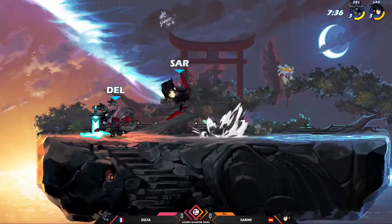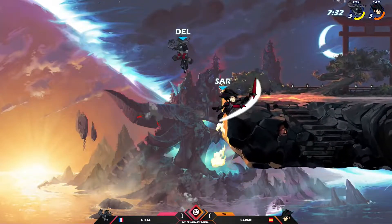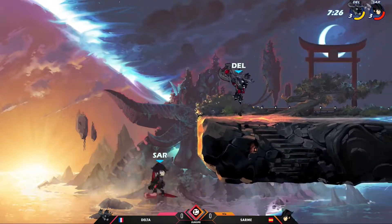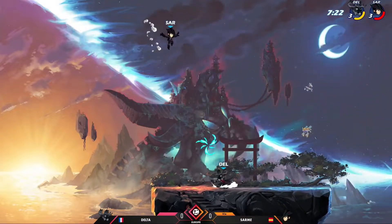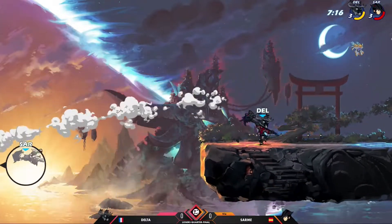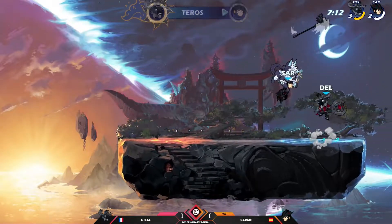While we're waiting for that, this stage is the embodiment of the baits and the strong signatures. This is where you're gonna see neutral six reversal attempts, because you want to go offstage after Taros, but you probably shouldn't, because Delta's waiting for you. And Diana is also one of those legends who has some incredibly aggravating signatures to deal with.